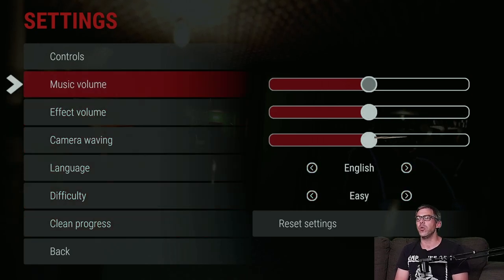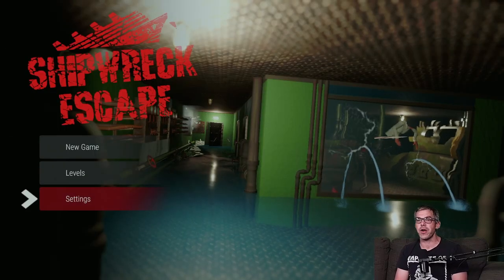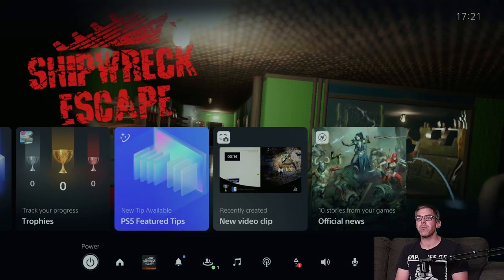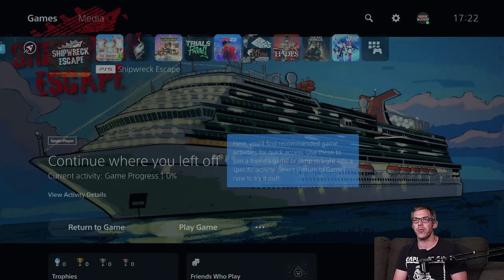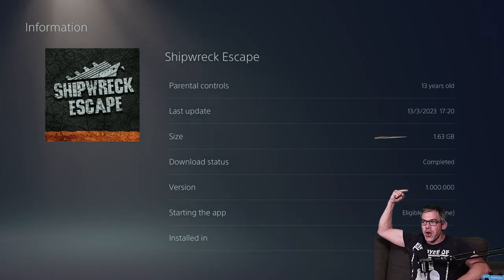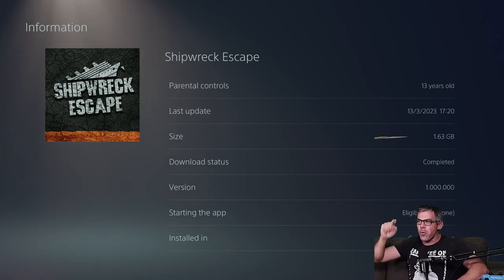You can clear the progress if you want to. Let's pull up the control map. Sprint is R1, crouch is L1, interact is square or X, and movement is either D-pad or thumbstick — pretty standard fare there. Let's now pull up the particulars for Shipwreck Escape and wrap up this Let's Install video. Currently version 1.000.000.000, and that is a full and complete install size of 1.63 gigabytes for Shipwreck Escape.